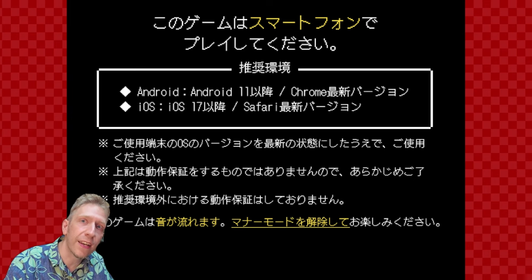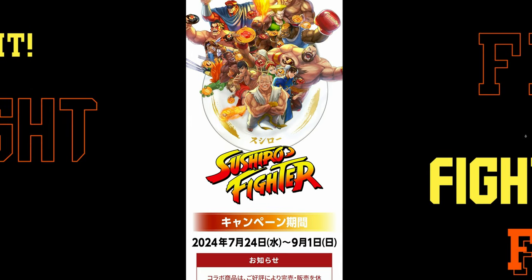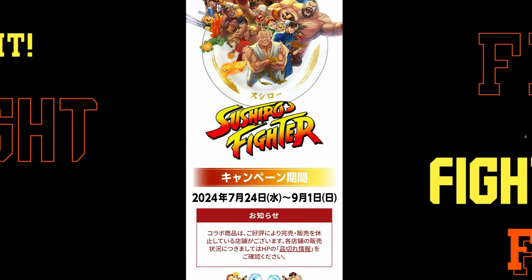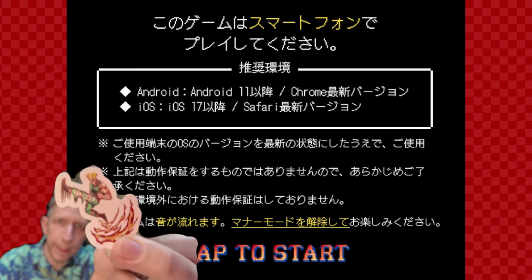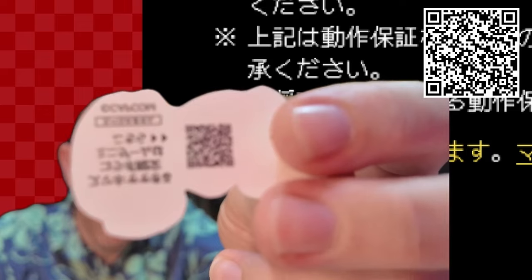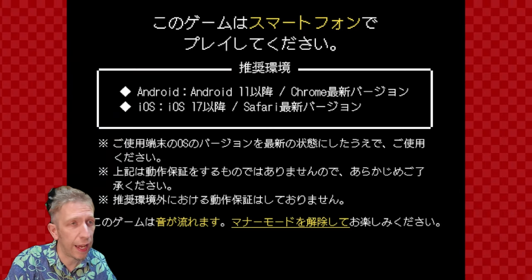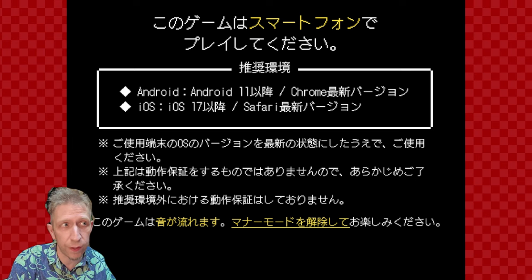We're going to be looking at a game called Sushi Fighter. This one is in collaboration with Capcom and Sushiro, the Japanese sushi restaurant. What you need to do is buy one of these, or buy some sushi, and you get these stickers with it. At the back of the sticker there's a little QR code, and it points you to a website. Apparently you need Android 11, Chrome, or iOS Safari - so you can actually get access to this using your smartphone.